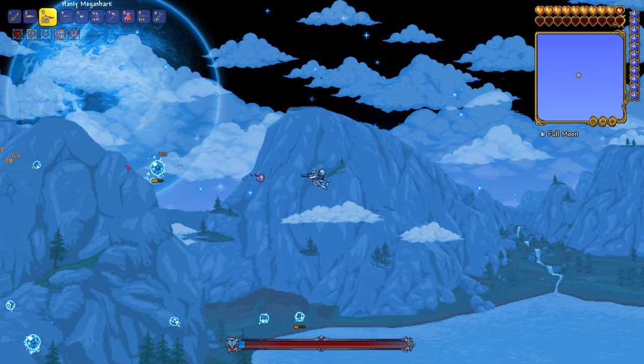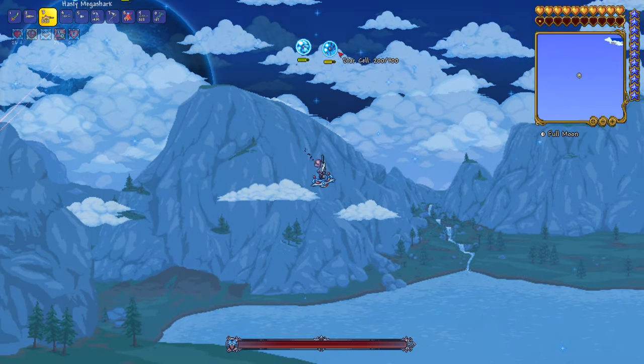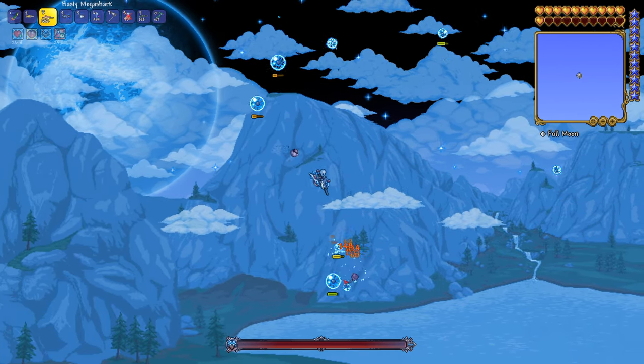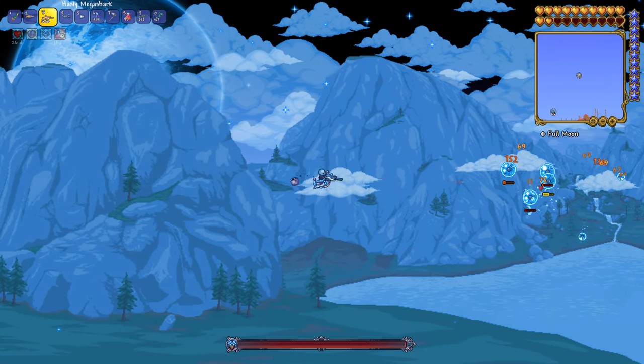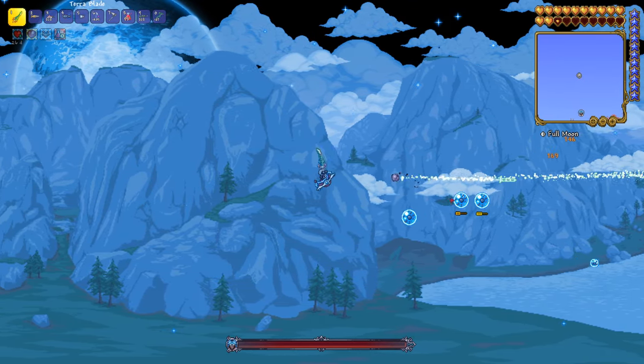There'll be a variation of enemies like flying orbs or jetpack aliens for example, and you'll have to fight these different waves of enemies for each pillar fight to remove the force field and then destroy the pillar. You have to defeat all of these pillars before the Moon Lord, which is the final boss in Terraria, is able to enter the world - so this is the final step before the last progression goal of the game.